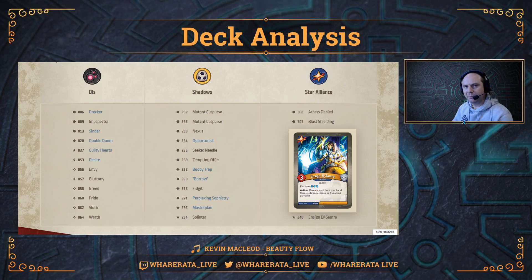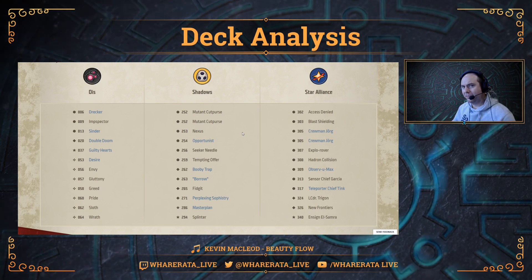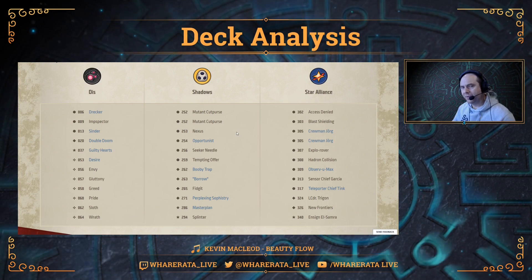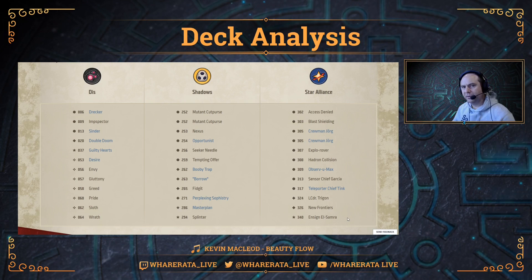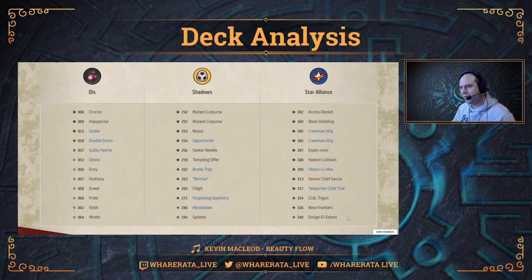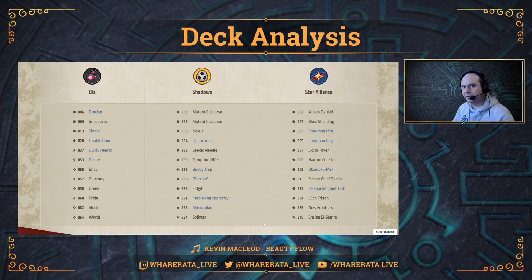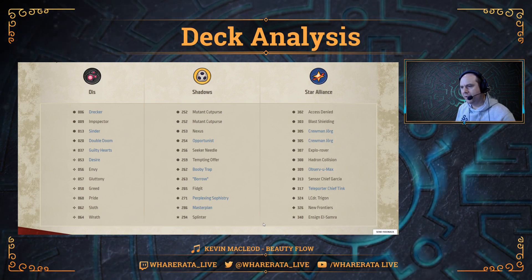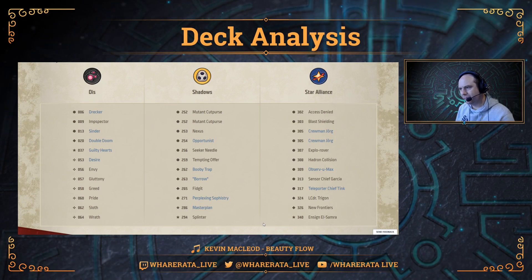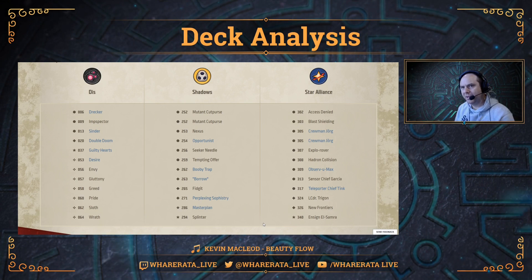Overall this looks like a really great deck. Obviously it's incredible having the seven sins — that's the real big draw here. But the rest of the deck looks pretty strong as well, really showing what enhancements in Mass Mutation can do, with lots of additional damage. There are a lot of enhancements coming from things like Splinter, the double Mutant Cut Purse, and Ensign El Samra. If you're up against this deck and your opponent gets a load of those Sin creatures in play, the level of synergy within the Sins looks like it's going to be game-breakingly incredible. If you can get them out on the board and keep them there and your opponent can't clear them, you're going to be in a really strong position.